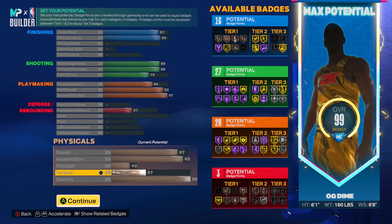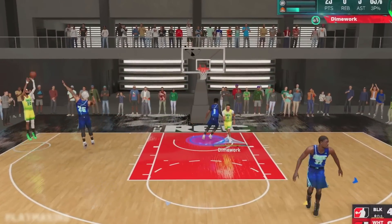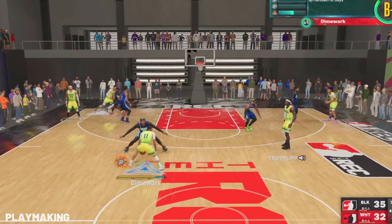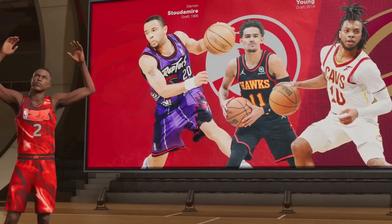For the playmaking we're going with 80 pass accuracy, 92 ball handle, and 97 speed with ball. The pass accuracy is good anywhere from 75 and up, and the 92 ball handle gets you all the dribble moves in the game. The big question is whether that 97 speed with ball is worth it. For takeovers on this build you get shot creator sharp and playmaking, and the cool thing is this build has a pretty rare title — it's going to be called a scoring machine.